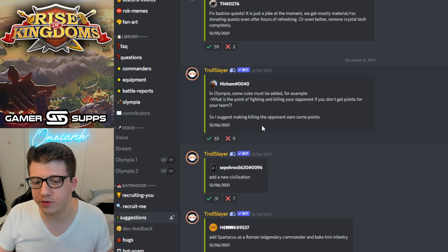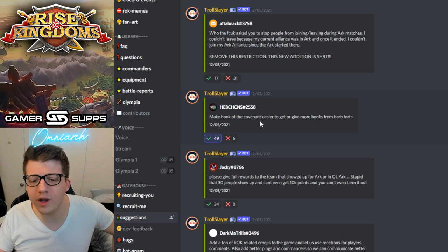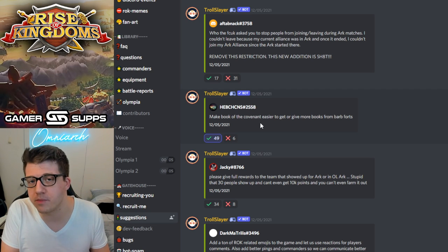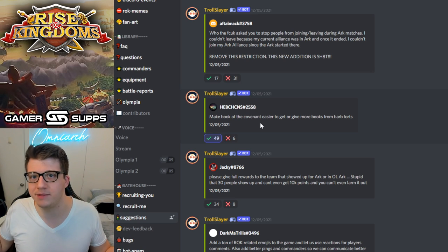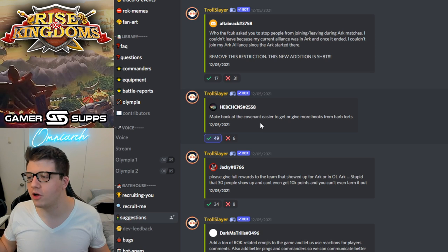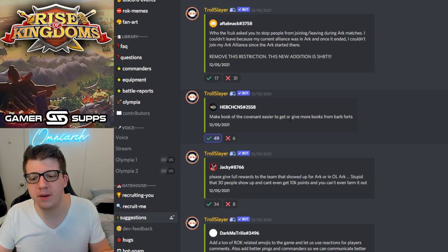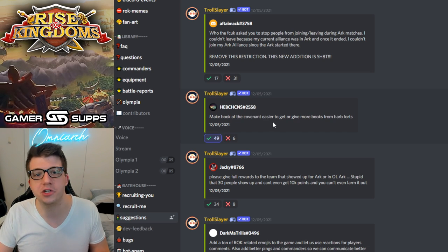Make Books of the Covenant easier to get, or give more books from barb forts. You pretty much have to spend gems on Books of the Covenant — similar to the watchtower, it's just a progression metric that forces you to wait longer to get t5 units. The longer it feels like end game is out of reach, the more likely players are to quit before getting there. Even increasing the drop rate from barb forts by 30% probably still wouldn't be enough.